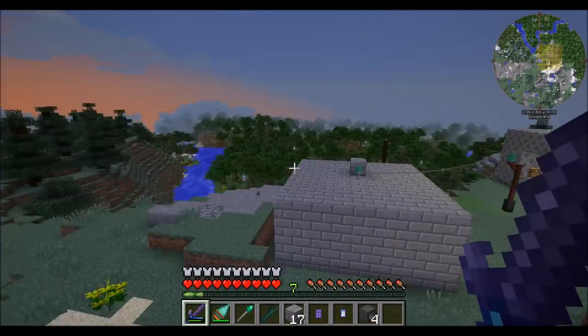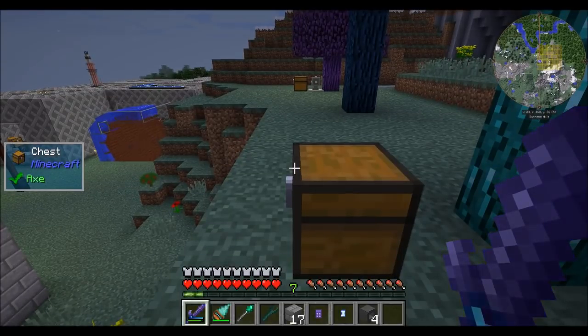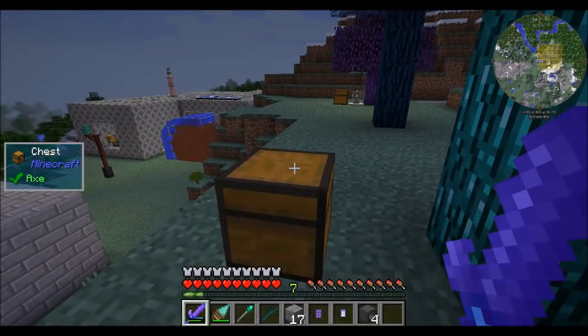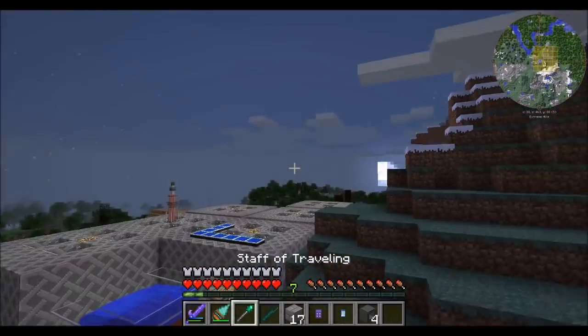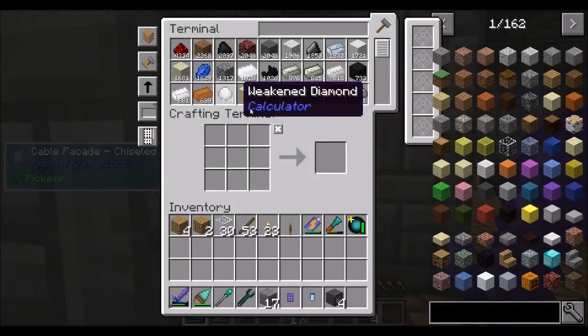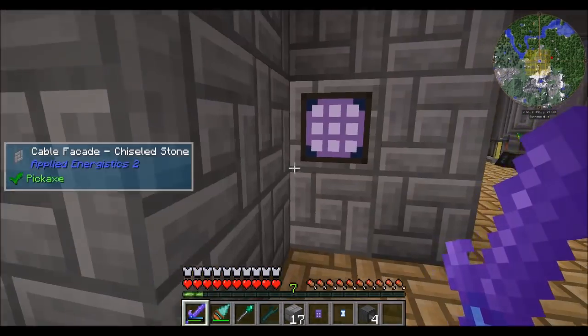Hello everyone, this is Direwolf20 and welcome to episode 40 of Direwolf20's Age of Engineering series. Today I want to do some more AE stuff. I came over to check on this thing and this algorithm assimilator was super full of flawless and weakened diamonds. I brought a bunch over to my AE system — flawless and weakened diamonds — and decided to stop the algorithm extractor from extracting anymore because it was silly how much was in there.